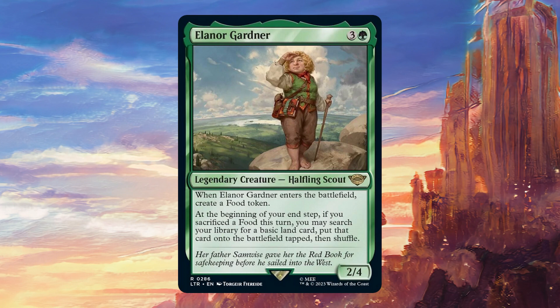However, where I was interested in her is as a commander for mono-green decks. I think it's quite an interesting one, honestly, because if you narrow yourself down to only green, you do have fewer food cards, but it does mean that you can get this out much more consistently. And if you have enough sacrifice outlets in the deck, you can start ramping with it very early on. That means that you should be able to drop very big creatures very consistently, which is something that I'm all about.